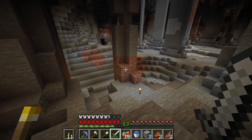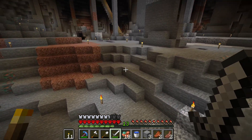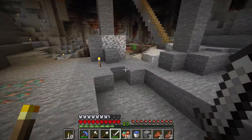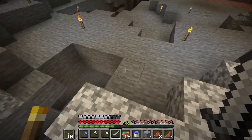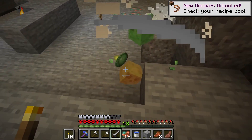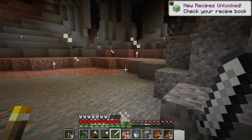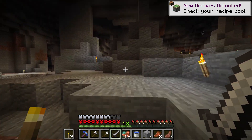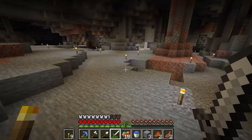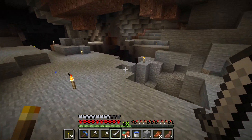Even if you put one million billion torches, you cannot escape the one scariest enemy that no longer fears the light — the slime. The slime does not disappear even if you put six billion torches. So even if you think you are safe, you can never be too sure because sometimes you might end up in a slimy situation.